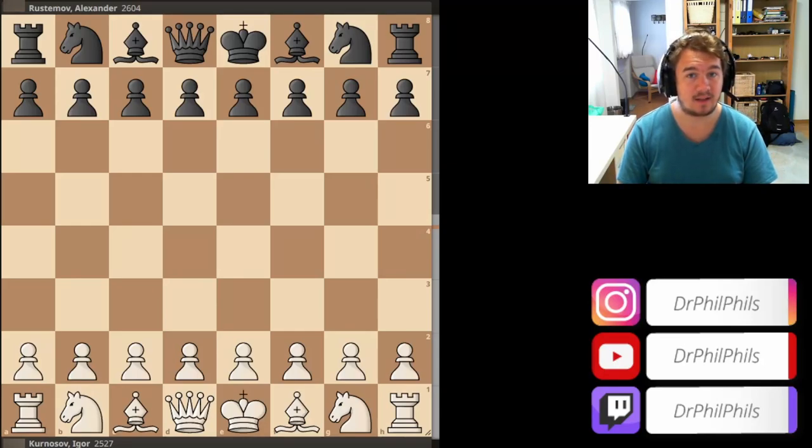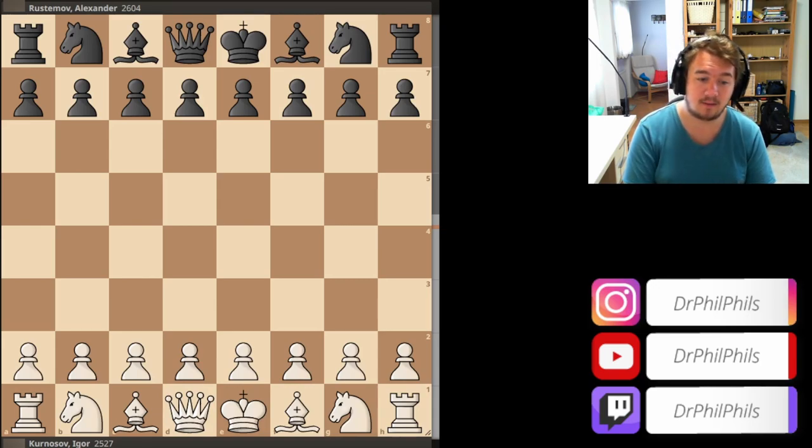Welcome back to another chess game and analysis video. Today I want to show you a game between two grandmasters, Igor Kurnasov and Alexander Rustemov. This is a game that features a very nice opening that was suggested by one of my viewers, Fire Rage. Thanks to you for giving the inspiration for this very nice opening.